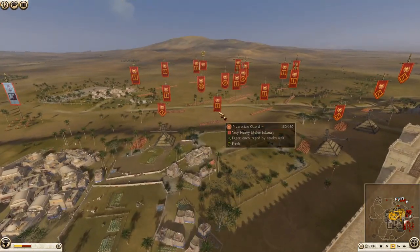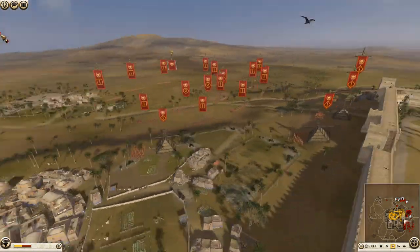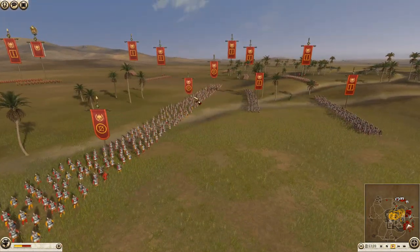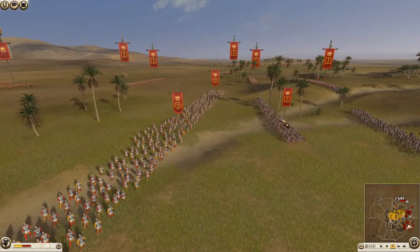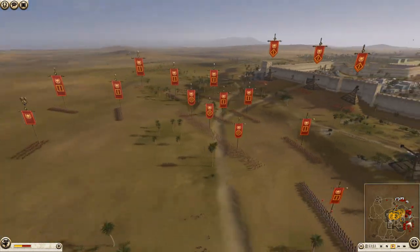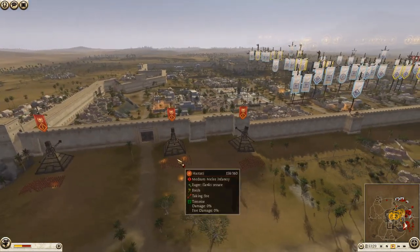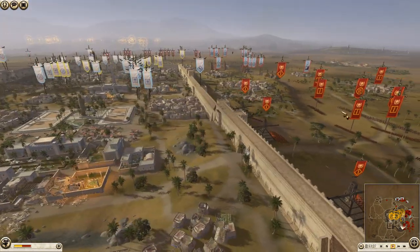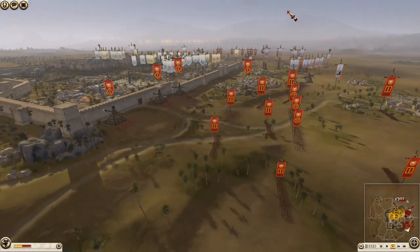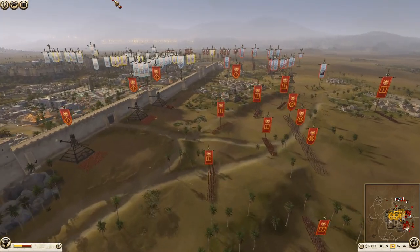Rome is obviously a very strong sword faction, so bringing spears to slow them down while defeating the other nations makes sense. Rome has a lot of legionnaire cohorts and praetorians — the Hastati appear to be first into the breach being made with tortoises. Rome doesn't seem to be bringing any other siege equipment beyond tortoises, so it looks like four breaches with tortoises will be his approach.